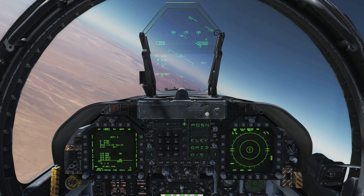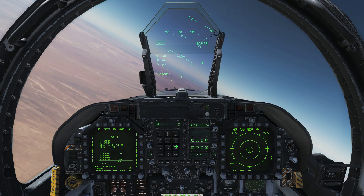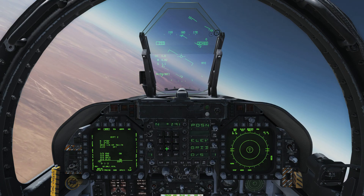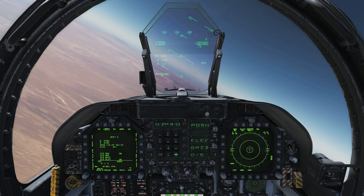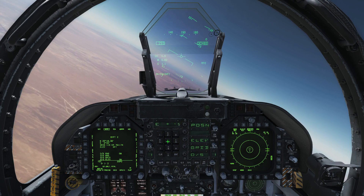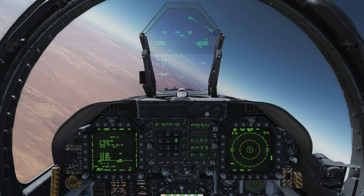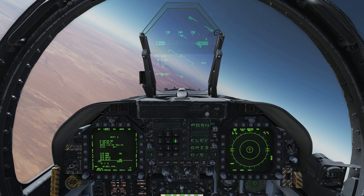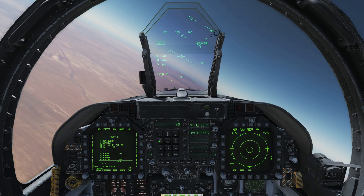Now we'll go and do waypoint 2 — exactly the same process. Just remember to select your waypoint 2 when entering it, or you'll overwrite what you just did for waypoint 1. Same thing again: northing, easting, and then your altitude. Then you've got the exact waypoint right where that enemy is, which will help you navigate to their position and drop bombs or put some mavericks on them.